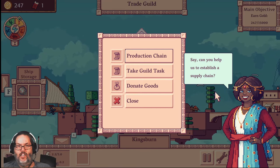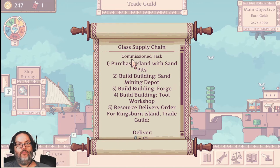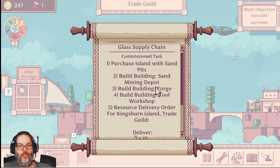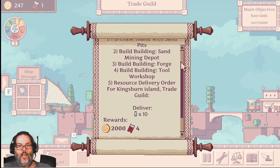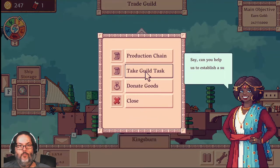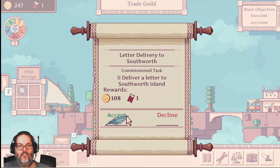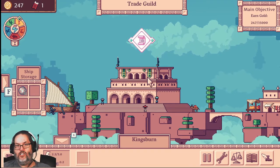Can you help us establish a supply chain? Let's see what they want — they want us to do glass. So to make glass you have to buy an island with a sand pit, then build all of these things, get the glass production, and then deliver 10 glass bottles, for which you'll get 2,000. I'm going to pass on that for right now. So we're going to decline that, but we are going to come back and take a guild task — they want us to deliver a letter. So this will be the quickest way to make money and explore some of the map.